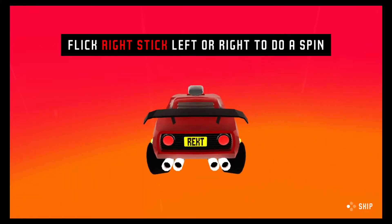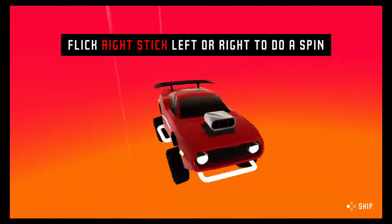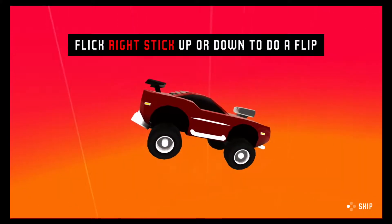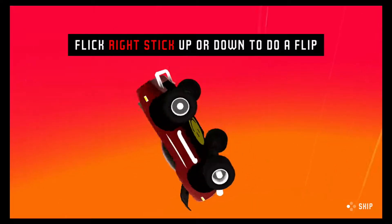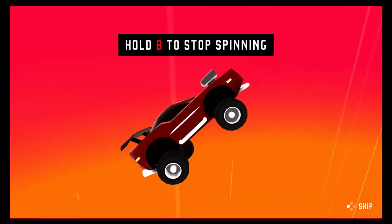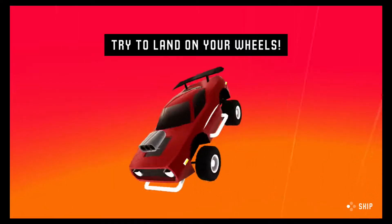Welcome to Rekt. Flick right stick left or right to do a spin. Hold B to stop spinning. Flick right stick up or down to do a flip. Press B to stop spinning. Try to land on your wheels.